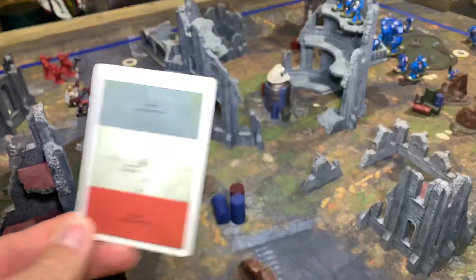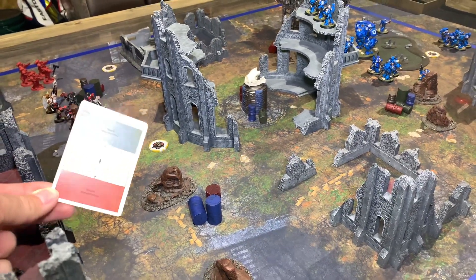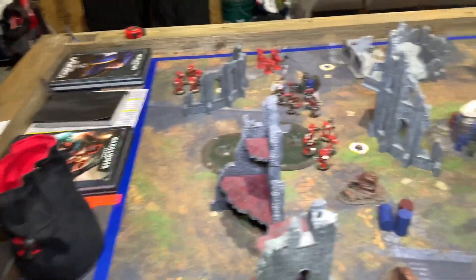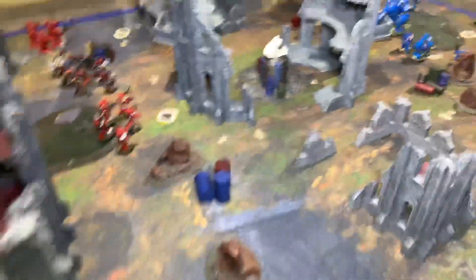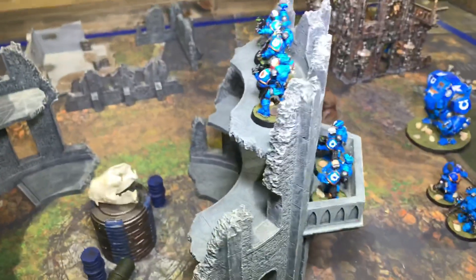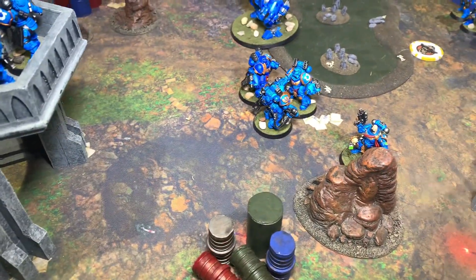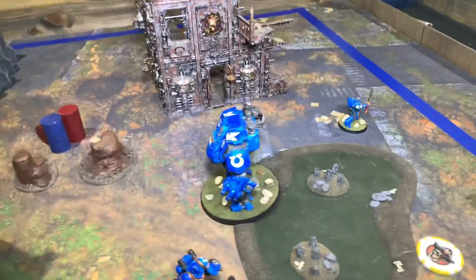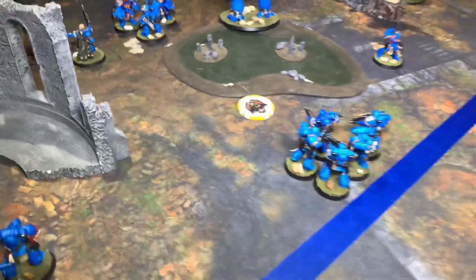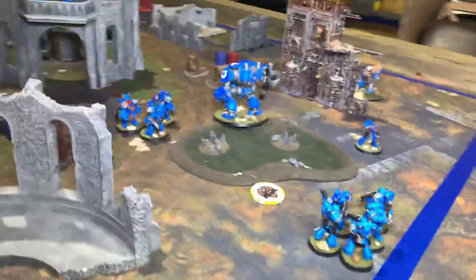Here's how we get started - this is the deployment we picked. It's basically the Dawn of War deployment, lengthways down the board. Looking at G2's deployment, he's got his intercessors there; he infiltrated his incursors up at the top. Here are his aggressors with the captain, his dreadnought, lieutenant back there, other intercessors hiding back on the line. Guilliman and Tygarius are up in there hiding with an objective.